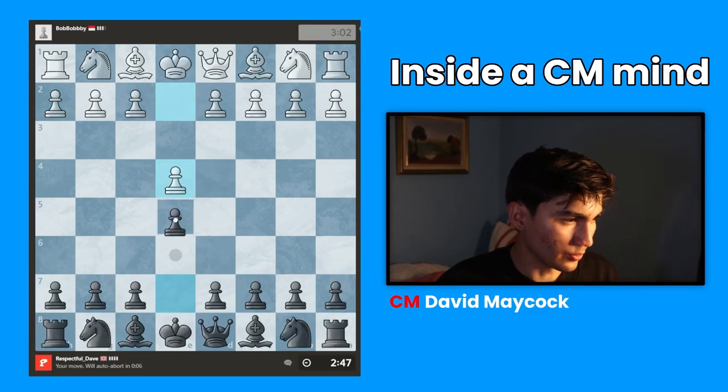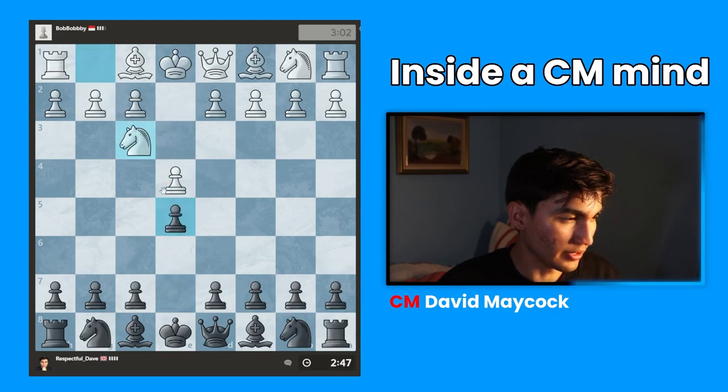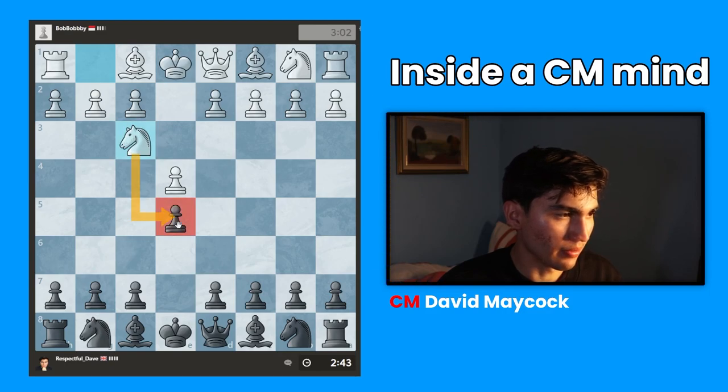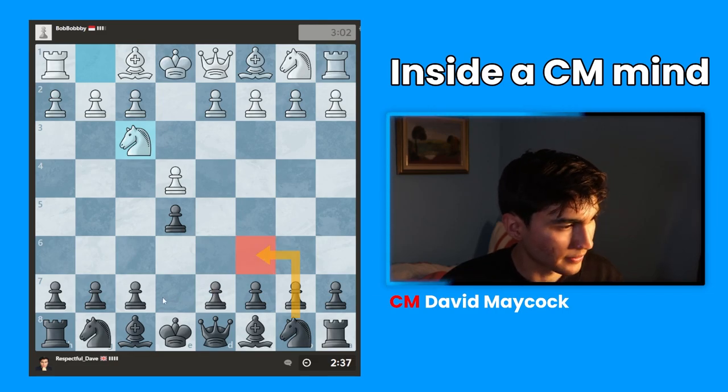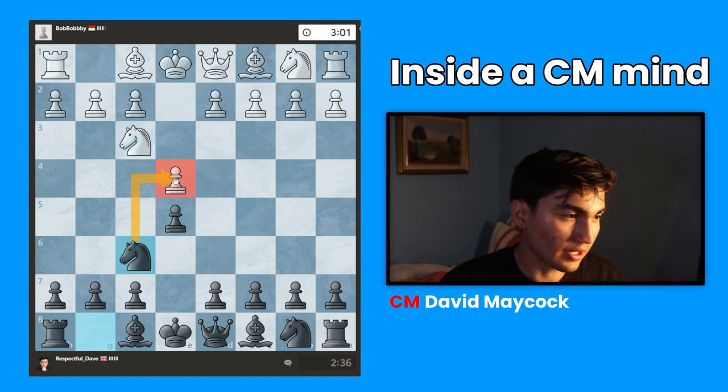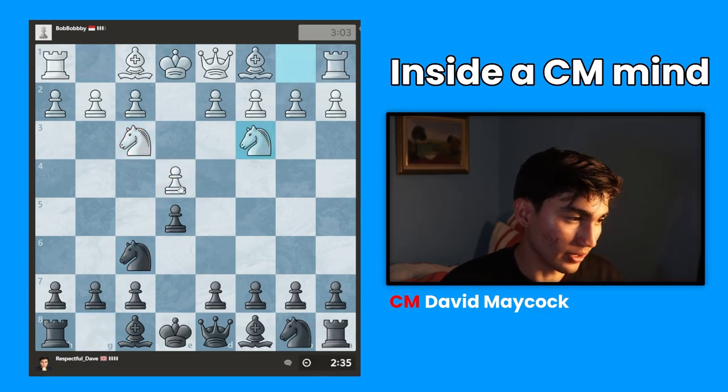We've found the game. My opponent played e4 occupying the center. I'm going to play e5, occupying the center back. Now my opponent is playing knight f3, attacking my pawn. I could play knight c6 defending my pawn but I'm going to play something called the Petroff — knight f6, attacking their pawn.